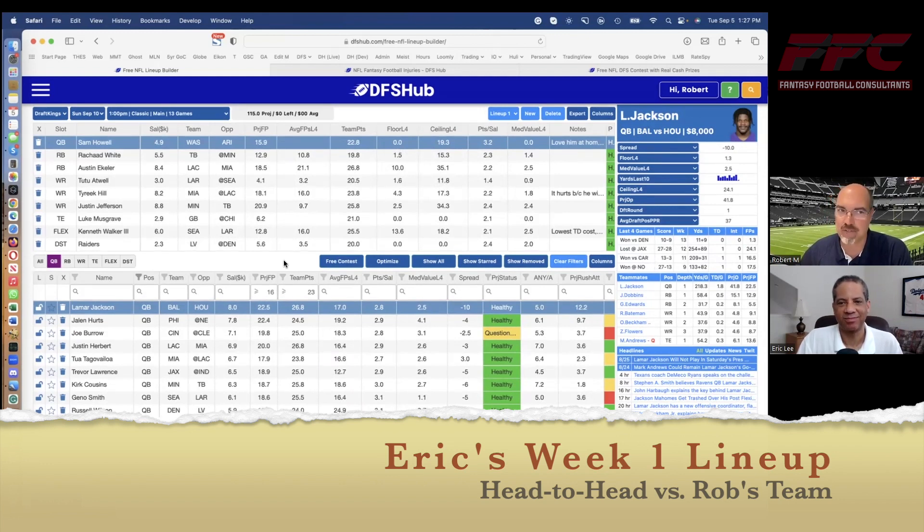One interesting thing from our off-season research: the optimal lineups from last year had quarterbacks at an average salary of about $6,100. And in our research, it seems that paying up for a quarterback doesn't return value as much as the top wide receivers or top running backs. Let's move on to our running backs.